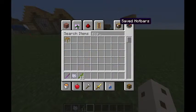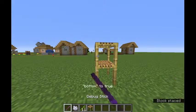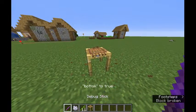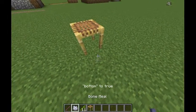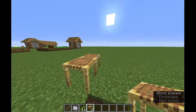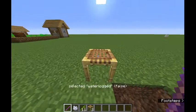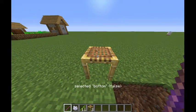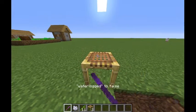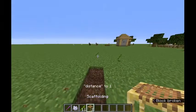Oh, that actually reminds me — what about scaffolding? What? It — what? Okay, that's weird. I've never used scaffolding. 'Distance?' What? 'Waterlogged' — wait, I didn't even know you could waterlog scaffolding. These are the only things — waterlogged is the only property that does anything visible, and I don't know what distance does.